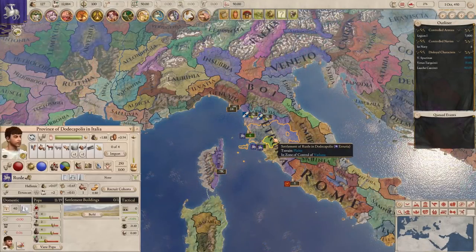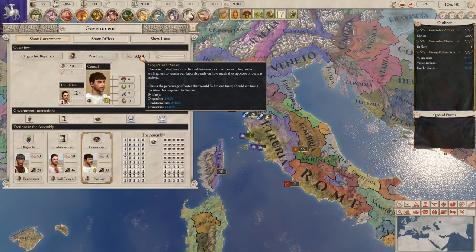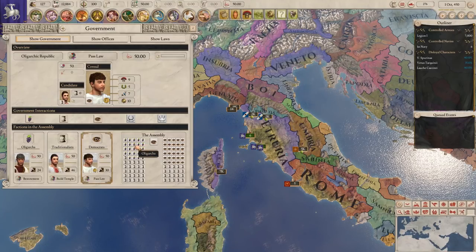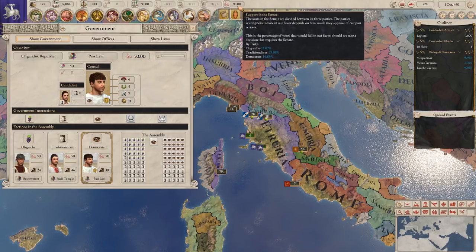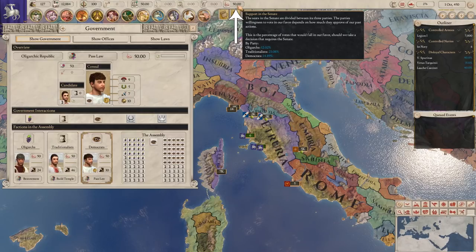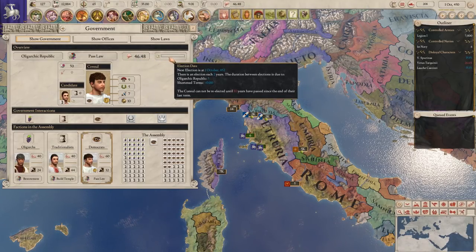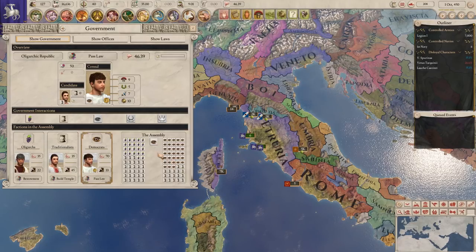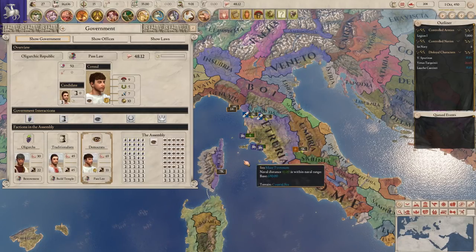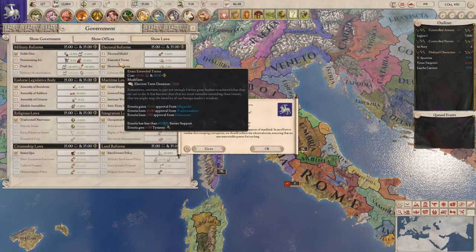But Epirus and the Argead realm are not the only areas of 1.5 that are experiencing an upgrade. The Republic government form has benefited from a massive redesign, and benefits from new mechanics that add depth to political parties, and includes the addition of electorate support and approval systems. The most visible new addition is the support in the Senate interface, which fills a similar role to the legitimacy and centralization mechanics that monarchies and tribal governments already possess. In this interface, we can see how the various parties will support our actions, and this is largely dependent on how we have acted for or against their interests previously. The Republican government interface has also been entirely redesigned, allowing us to change the term length of our rulers by enacting electoral reforms by passing laws through the Senate.